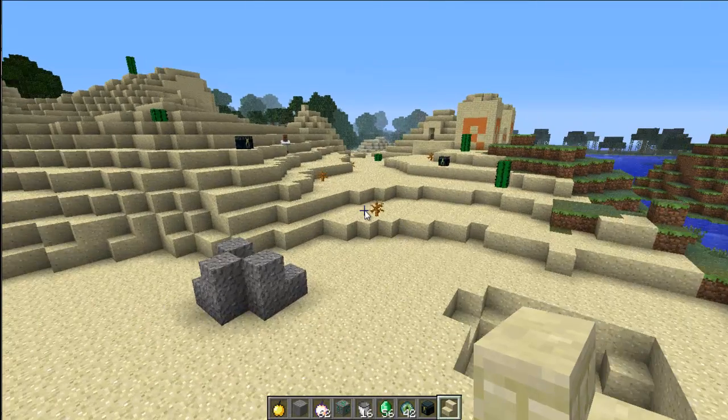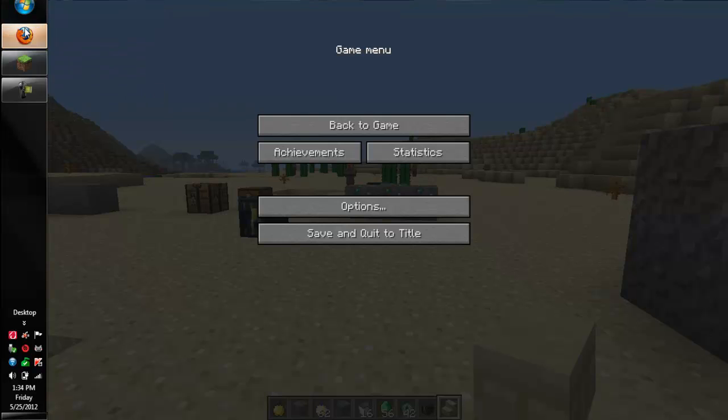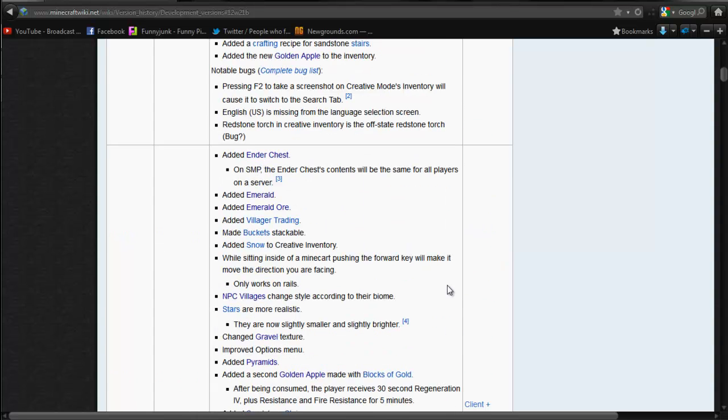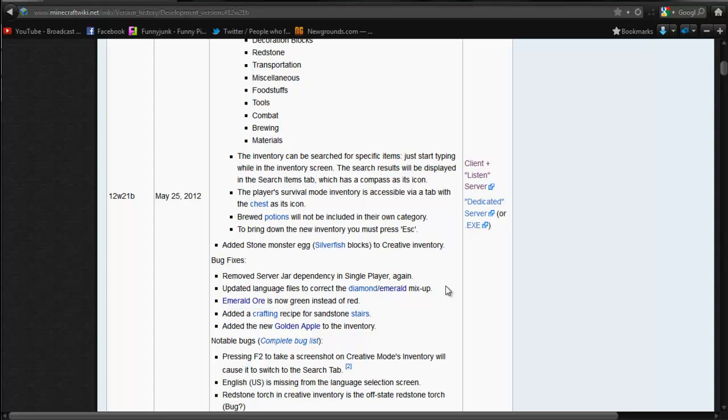That's basically the gist of the changes. Stars are more realistic — they pretty much just stay in place. They don't move like they used to, so stars stay in place when you go to nighttime.